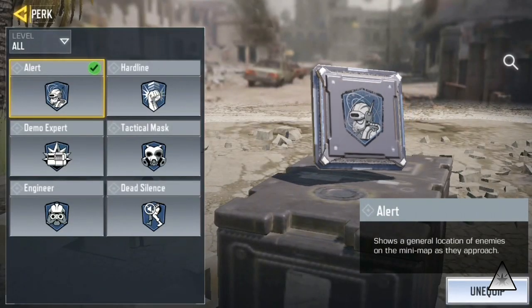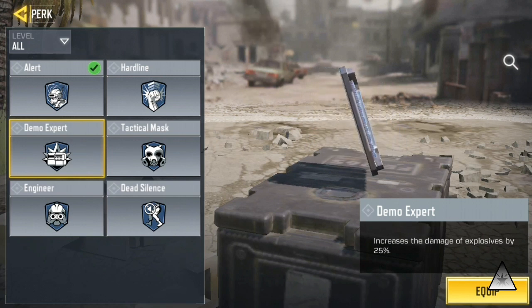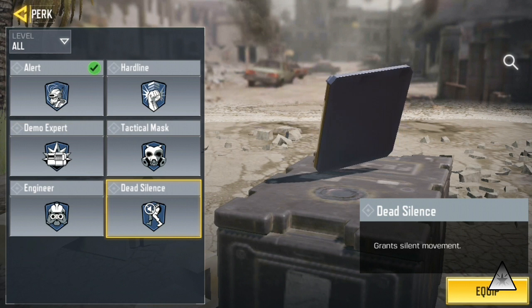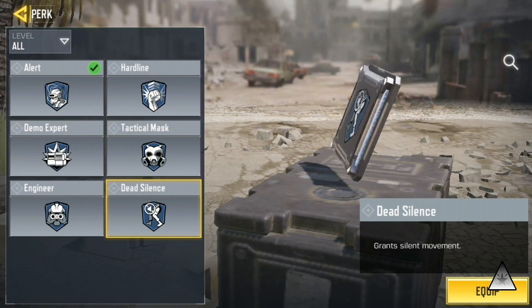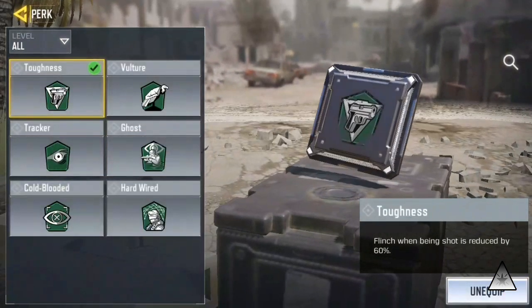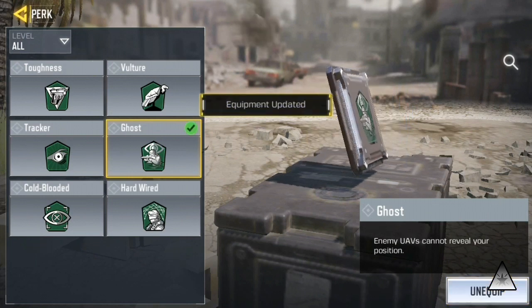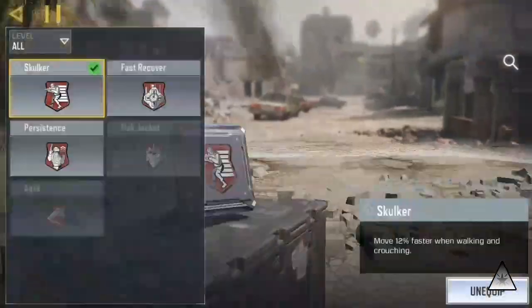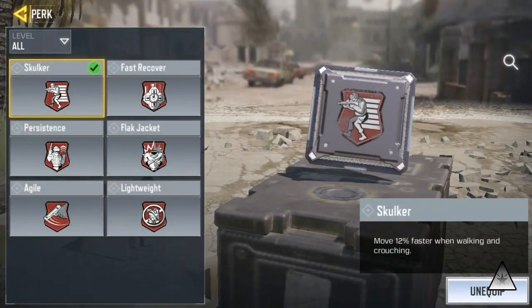The perks I suggest are Dead Silence and Ghost, as you don't want your enemies to know where exactly you are. I also suggest to have Flak Jacket and Demo Expert, as if your enemy chooses a rocket launcher match, then you'll get the additional benefit of taking less damage and doing more damage.